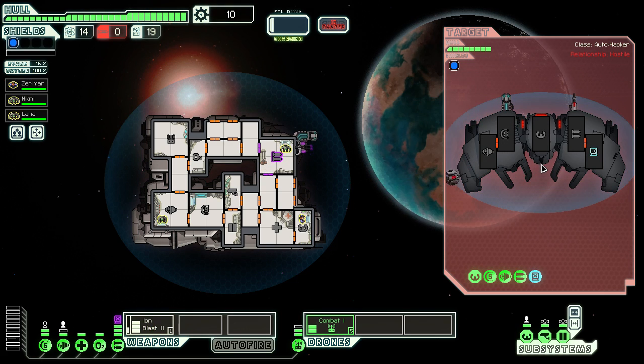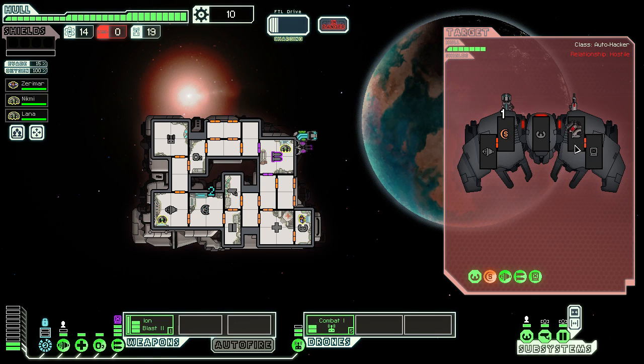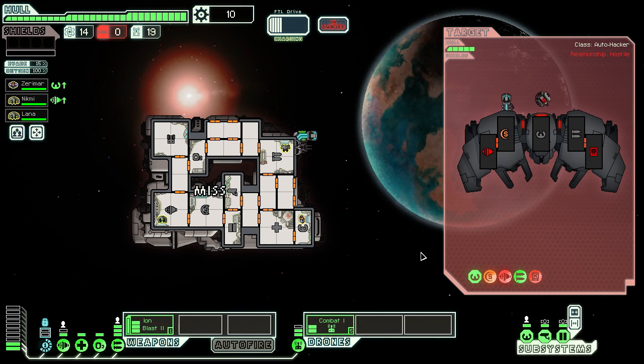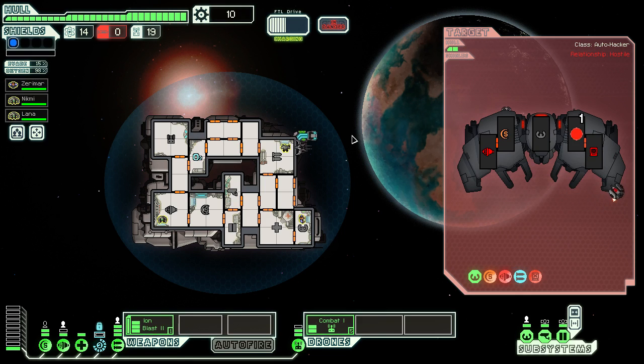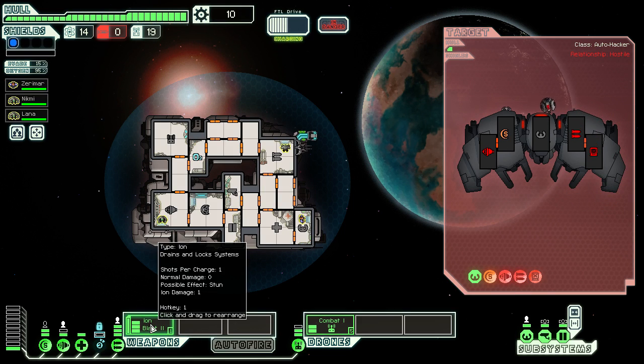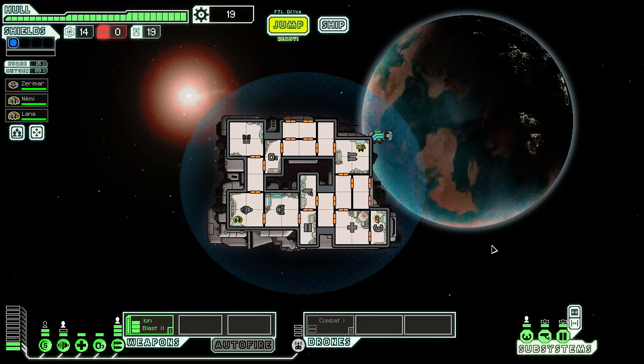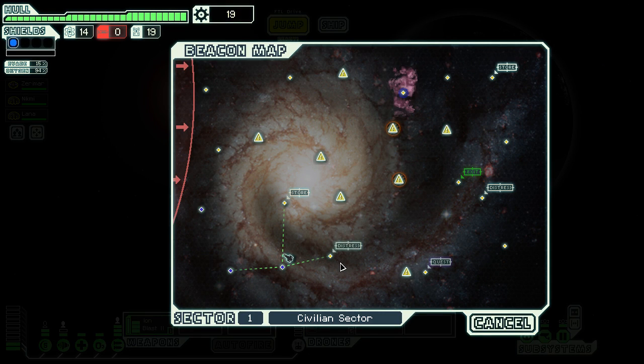Good God, that's scary. What we're going to want to do is fire an Ion Blast at the shield system and hopefully disable it enough for our drone to do some damage. It's a really cool combo — the Ion Blast has great symbiosis with the combat drone, and if I can get more than one it can definitely help us out. We get nine scrap and a map update with details of the surrounding area.